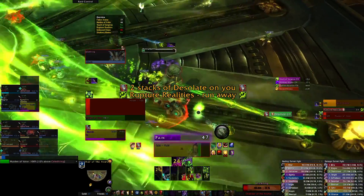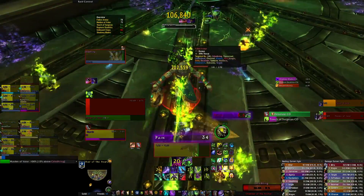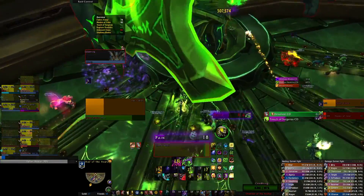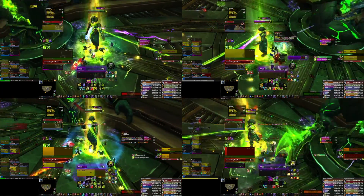Towards the end of the phase, refrain from using immunities and save them for phase two. Because of the very heavy DPS check, bring the least healers possible and make sure to get all four maiden shield phases, meaning Avatar cannot get any extra energy and the maiden has to be swapped off as soon as cleansing protocol is completed.